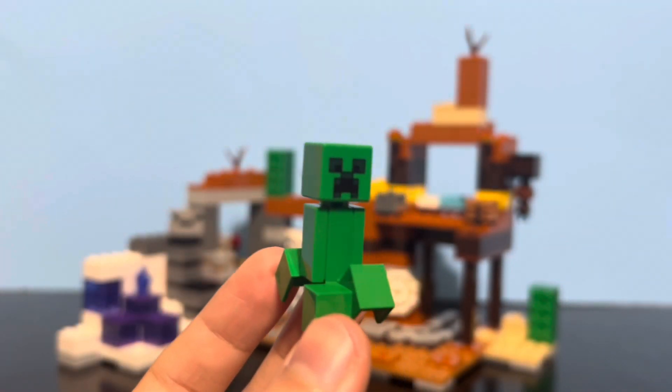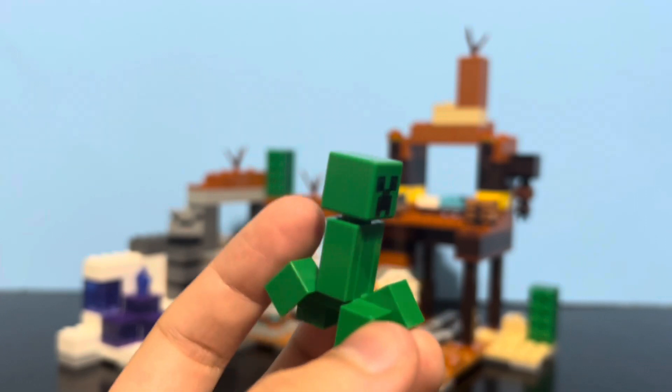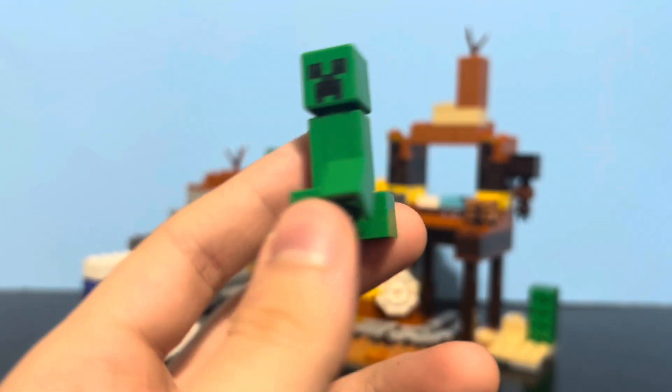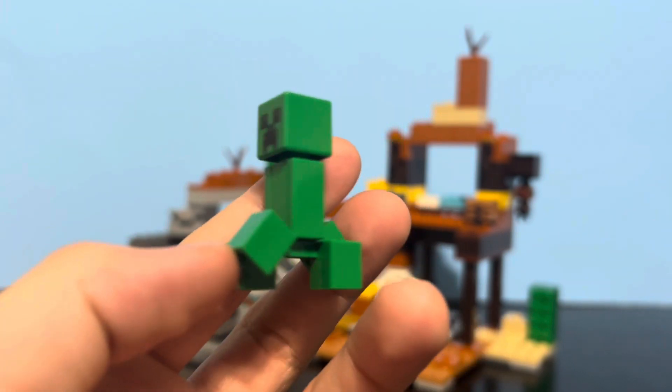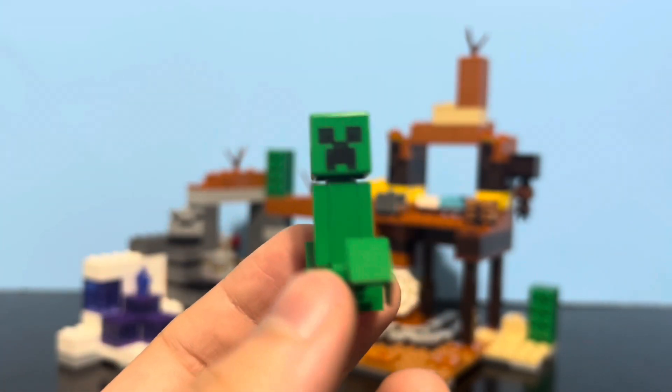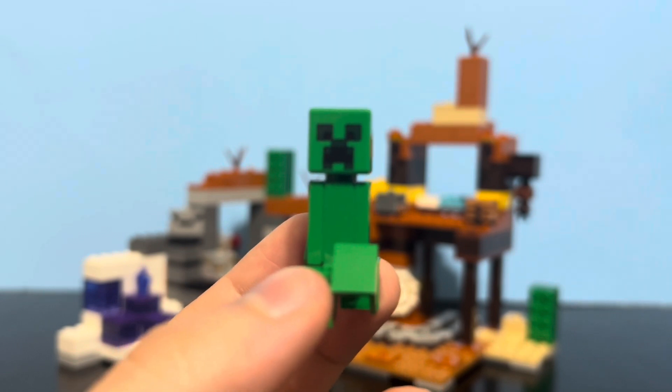Our next figure is the Creeper, and it's been in a ton of sets. Everyone knows what it looks like. It's got the exclusive body mold for it, the head printing, no arms obviously. Yeah, it's a Creeper. It explodes. It's green. I don't know what else to say.